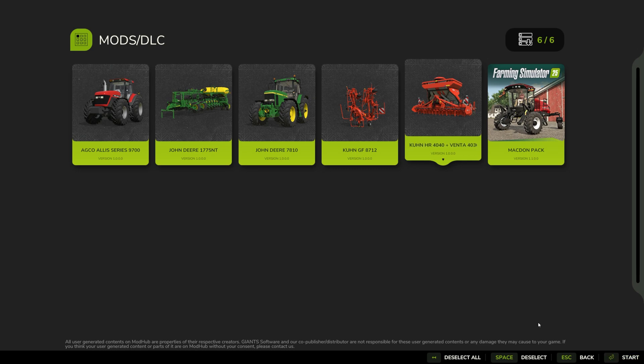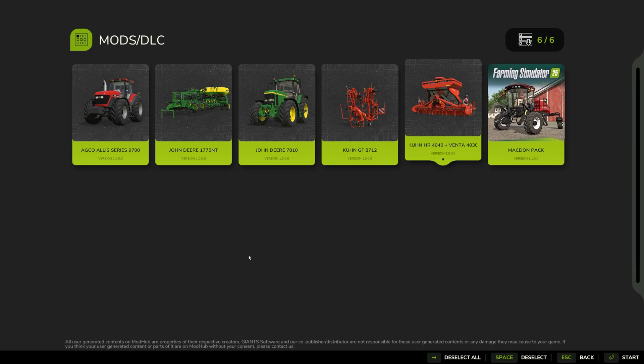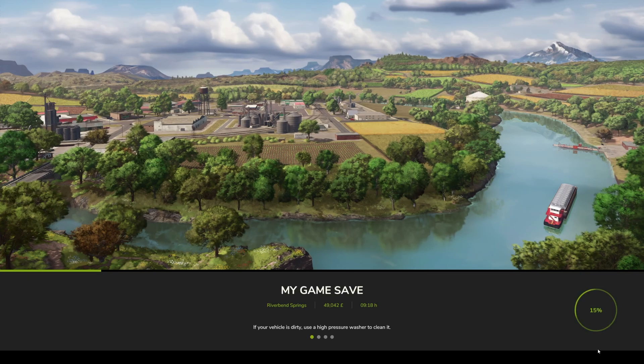If you have a zip file — one thing to be aware of if you're playing around with mods inside Giants Editor — beware that if there are two of the same mod, one as a zip file and one as an extracted folder that you've been editing, and the zipped file is still present, it will load that over the unzipped file with your edits. Make sure you remove the zip file in question, and then once that's done you can hit start and you're good to go.